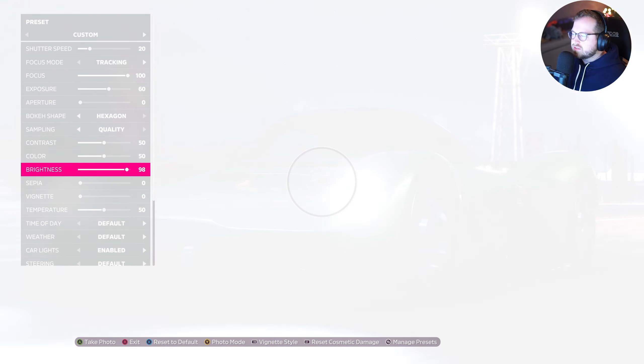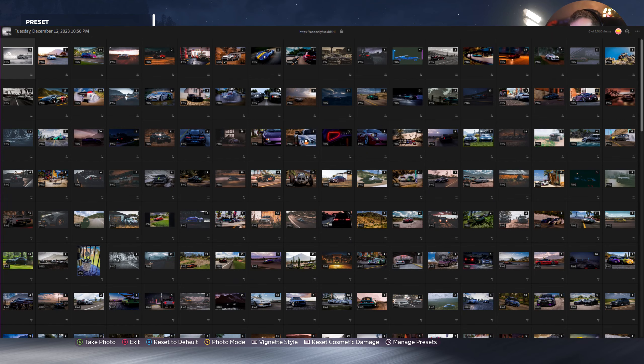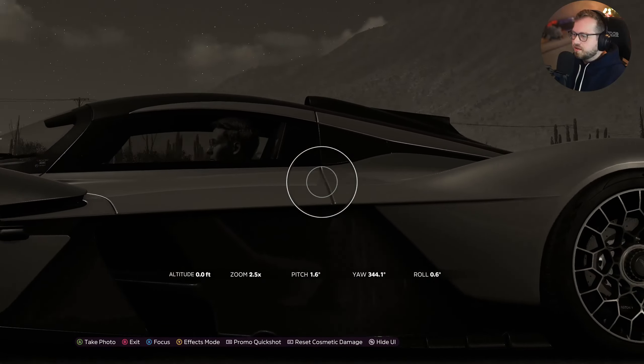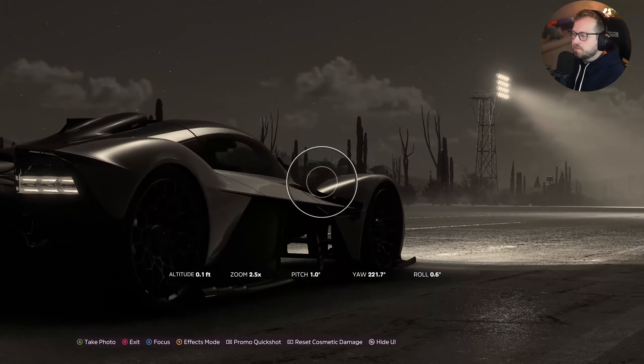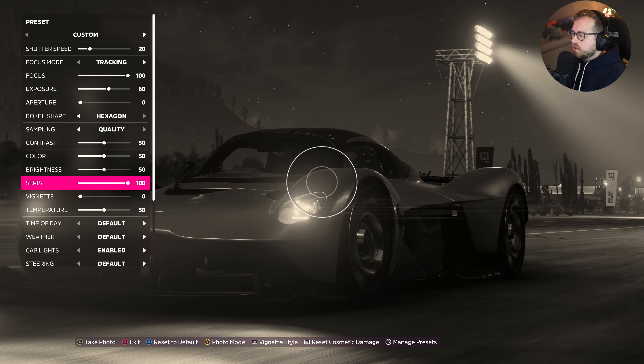Brightness - I don't use the brightness. I usually use the exposure to get my details that I want in the car. Say you have a tow hook or a door handle that's not really standing out in the photo - you can adjust the exposure or the brightness to get that detail on screen so that you're able to go into Lightroom and apply a mask to that detail and really make it pop. Sepia - this is going to yellow out your photo. It kind of looks a little bit more black and white but really just yanks all the color out - it gives it that old timey look.